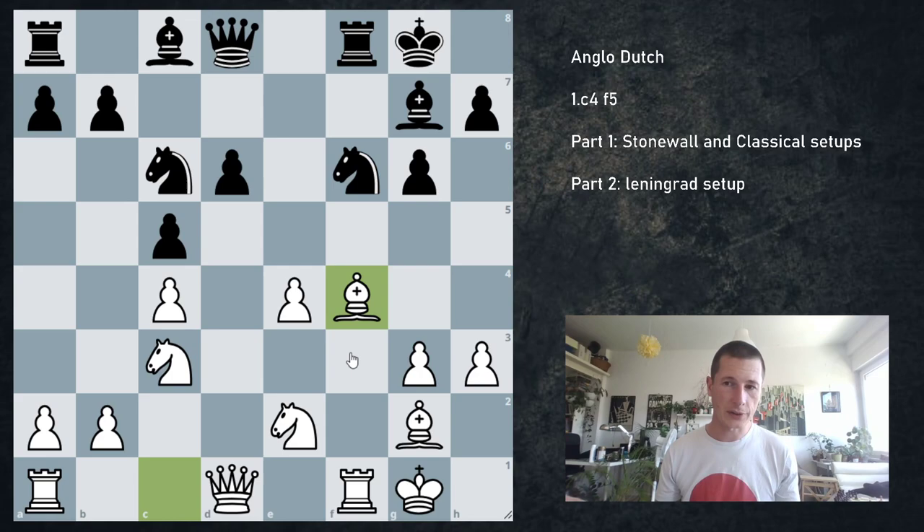Against g6 setups similar to the King's Indian, we play the normal Botvinnik. Against the Stonewall, we play the Botvinnik but with the knight on f3. Against the classical, we go b4, a4, b5, claim space on the queenside, and we're just better. I think this is going to be the simplest video in the English series, and my conclusion is that black should not play the Dutch against the English. I'm sorry if that disappoints you Dutch players, but do something else. Thank you for watching — hope you got something from the video. Stay tuned for more chess. Bye-bye.